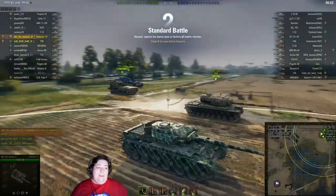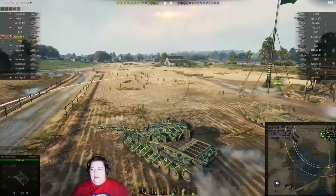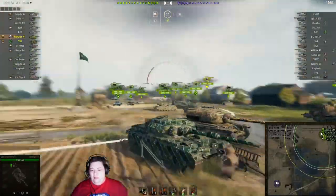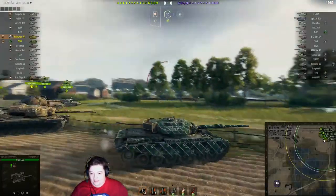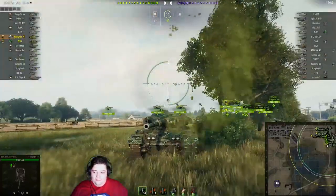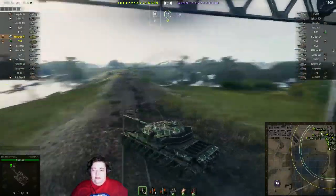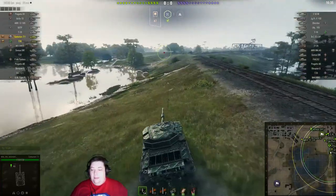Hey folks, this is IOether and we're back with some more World of Tanks. As you can see, this is Alex the Assassin and he's in his Centurion Mark 7, or Centurion 7-1. This is my favorite tier 9 tank — maybe second favorite now that the 1390 is tier 9. It's a pretty awesome tank and we're going to see what it does a little bit later. For now, this is of course a tier 10 game, folks.